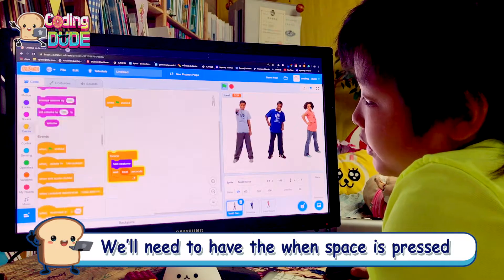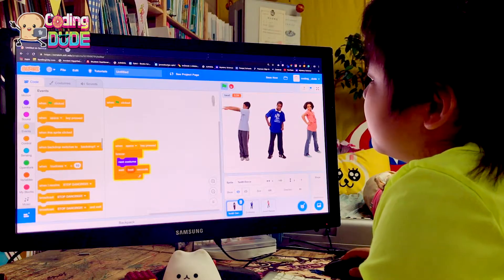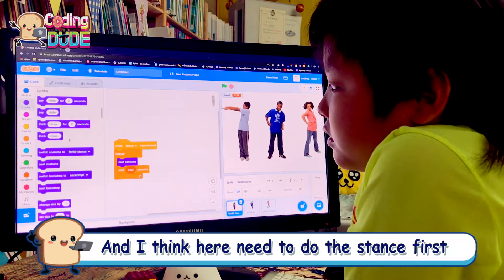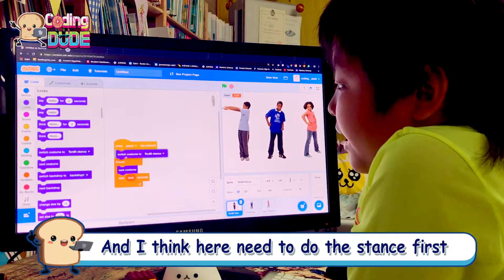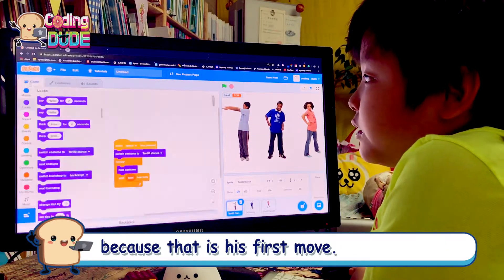We'll need to have 'when space key pressed' — and I think he'll need to do the stance first because that's his first move. Let's see.